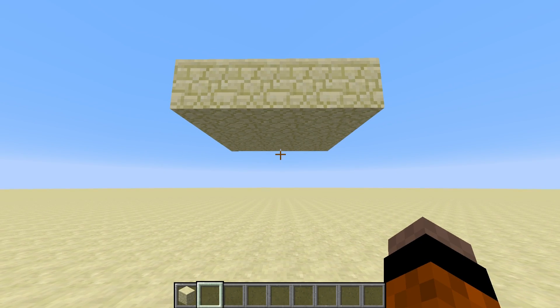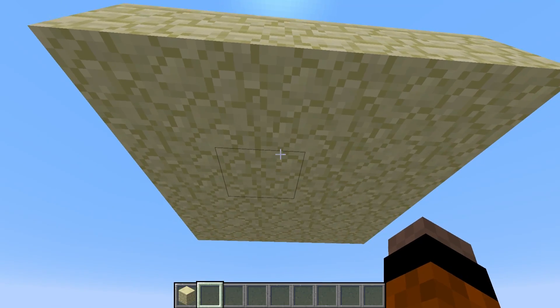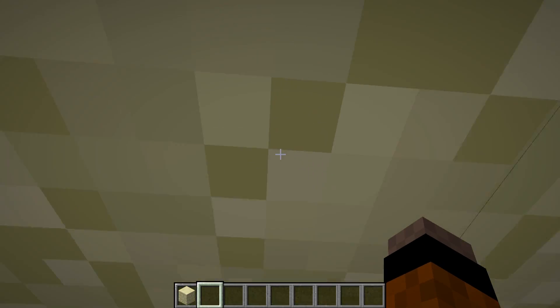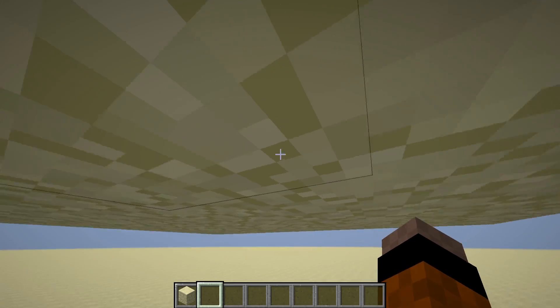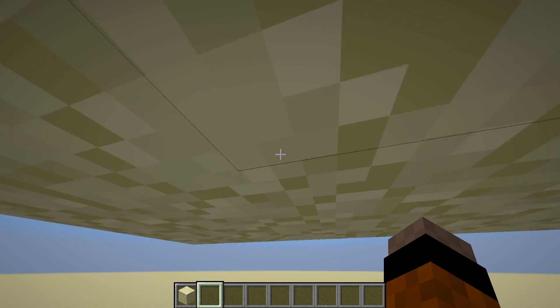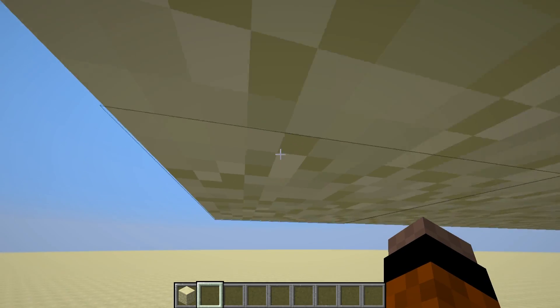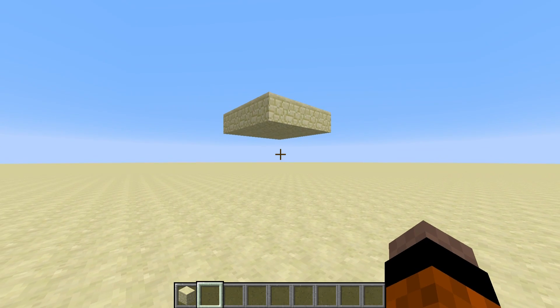The idea of this concept is that it will basically be able to stick to the underside of a block. So if I jump up here, I stick onto this sandstone as if I'm grabbing hold of it, and we'd be able to basically hang on to the underside of the block and move around as normal, then as soon as we get to the edge of a block, we'd fall back down to the ground again.